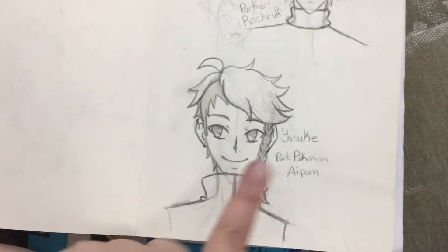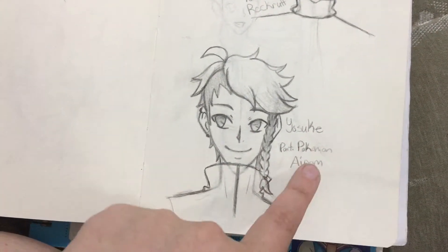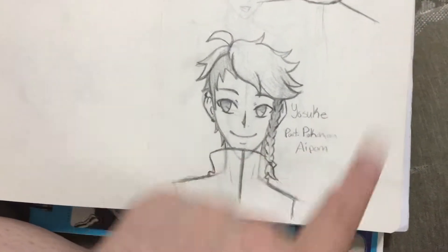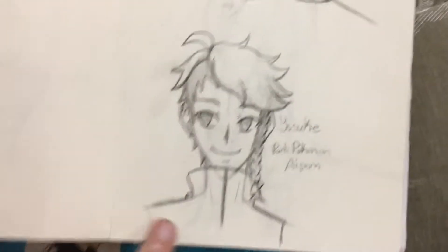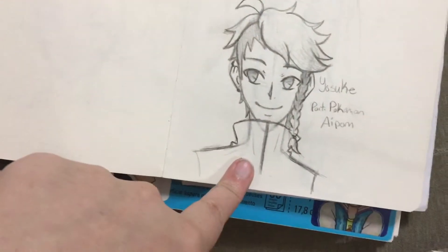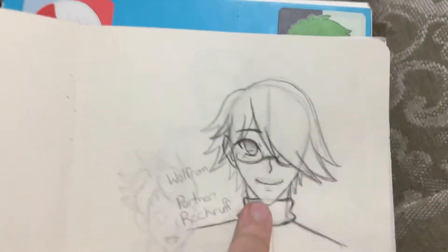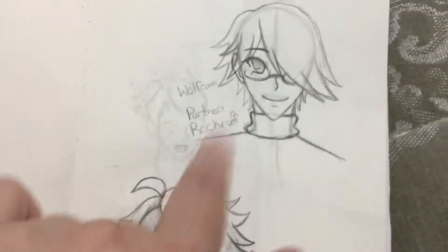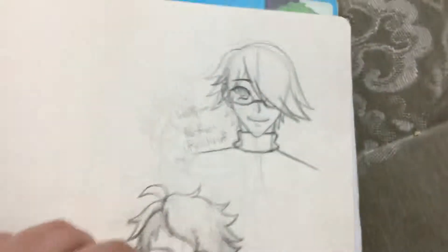Yosuke likes monkey-type Pokemon. He was originally half monkey, so I just made him human and now he likes monkey Pokemon. And Wolfram's favorite type is rock, but he likes dog-like Pokemon. And here's a full body shot.